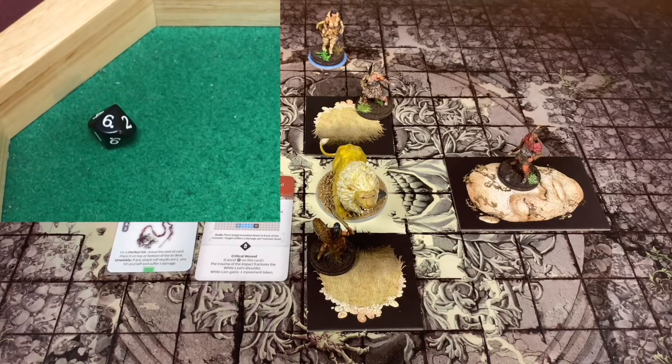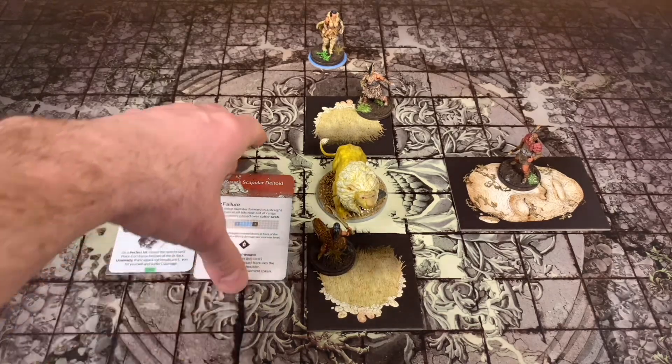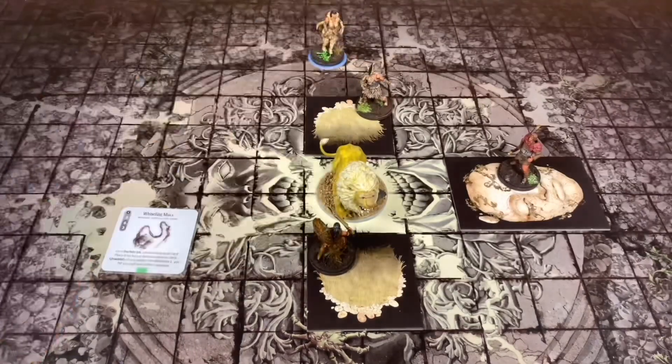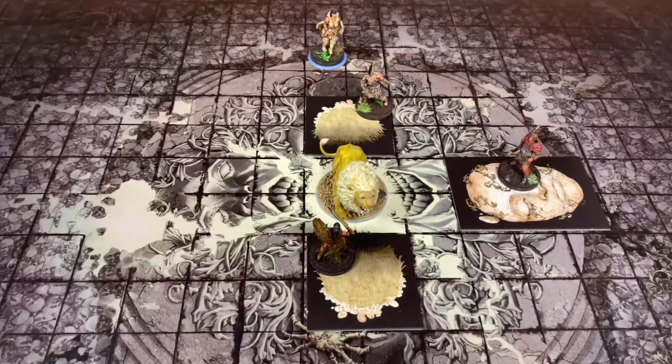She's going to discard that, grab the top AI card. Our Whistling Mace was awesome. Now comes the interesting part - he is going to surge, going from 10 down to 9. What I'm basically doing is I need to know when she jumps in, what his top three cards are, because she's going to hit with a million attacks and most likely this thing's going to turn around and slaughter her. I think I'm going to have Breck surge and attack first. He's going to go down to six.